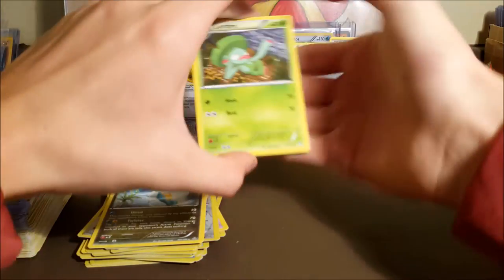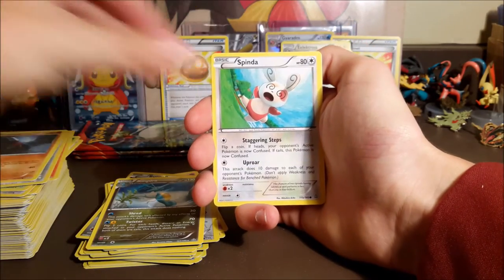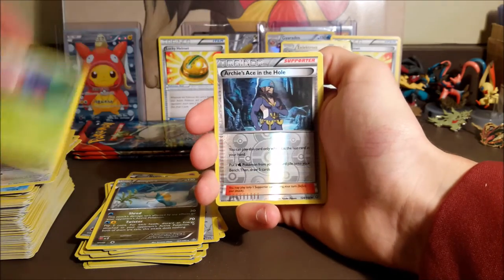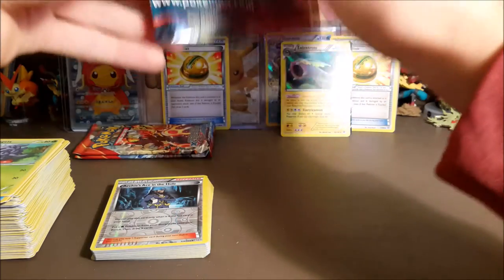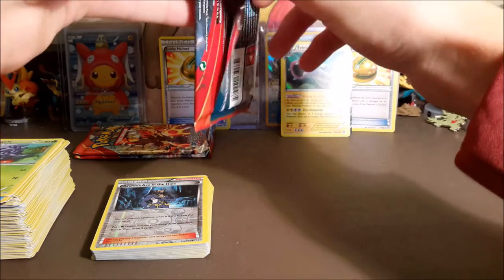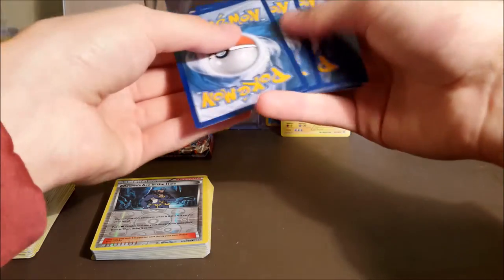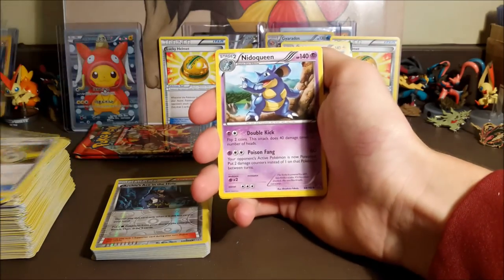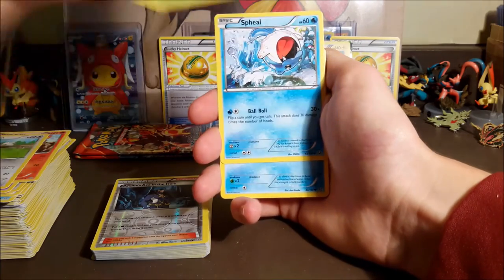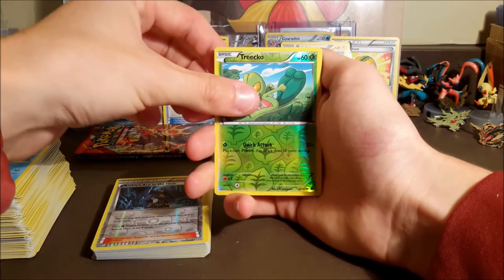Four packs left including this one. We got Lombre, Combusken, Fresh Water Set, Nosepass, Spinda, Horsea, Skitty, Tangela, a reverse Archie's Ace in the Hole, and an Azumarill regular rare. In the first two boxes I opened, the first box I actually got two hollow Ancient Trait Azumarills in the same box — that doesn't happen very often. Then the next box I got a reverse Ancient Trait Azumarill and another hollow one. So I had four Ancient Trait Azumarills out of my first two boxes — I was getting pretty tired of looking at it. We got a reverse Treecko.